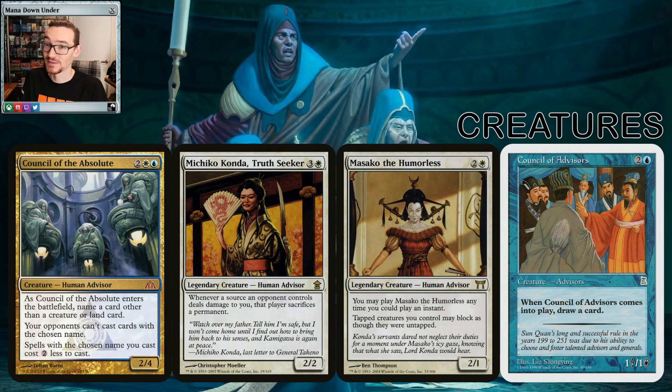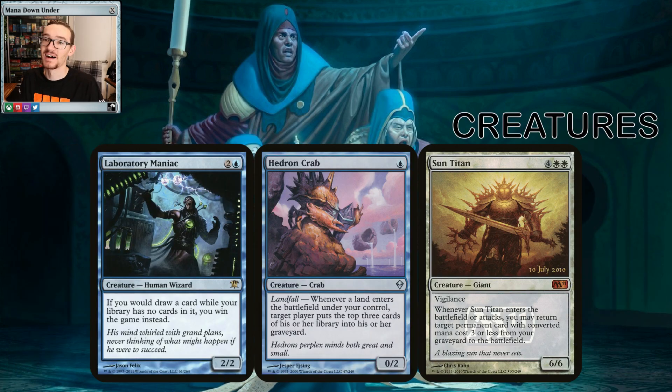These guys aren't advisors but they're too good for the deck to ignore. Laboratory Maniac: our creatures can mill target player — not just opponents — so if some weird reason occurs, like you're facing another mill deck or you're close to an empty deck already, you can mill yourself out and use Laboratory Maniac to win. Hedron Crab's passive mill is too good to ignore. Sun Titan resurrecting CMC 3 or less covers a good majority of the deck, since our main creature is only two mana — technically one in this deck.